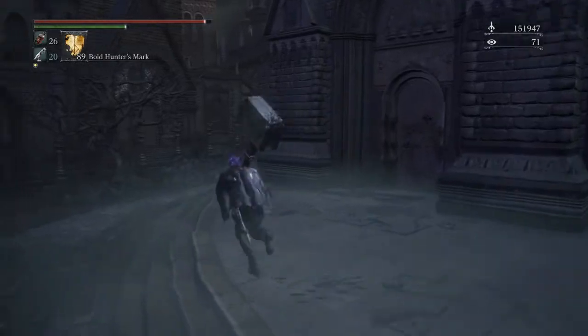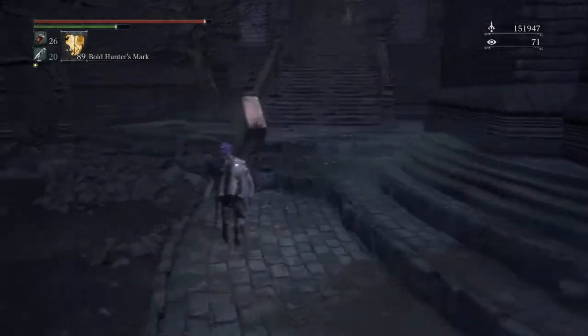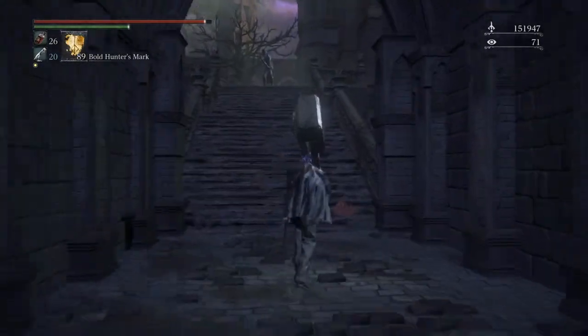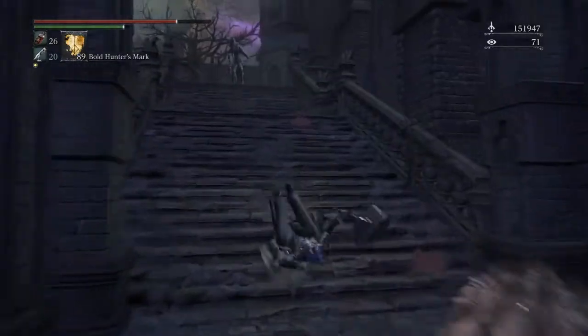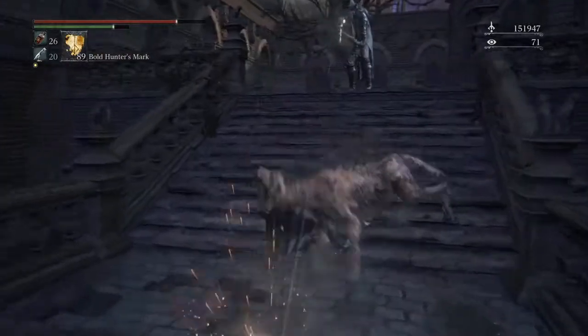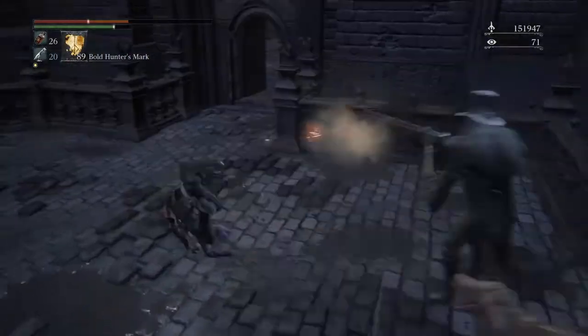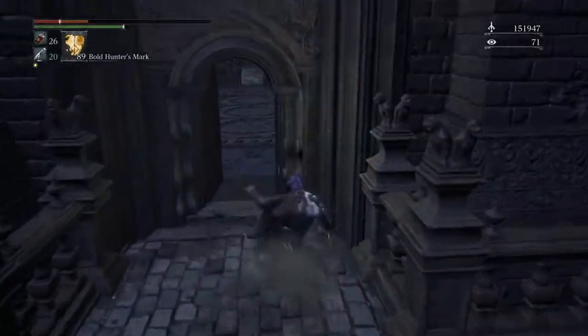Then you're going to want to go to the left side of the cathedral, going off the side of the stairs. There's going to be two dogs and a guy with a gun. You can take them out in any order — I prefer to take out the gunman first and then the dogs.